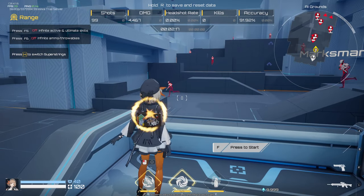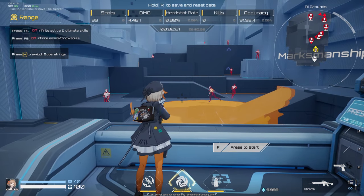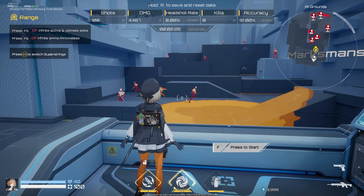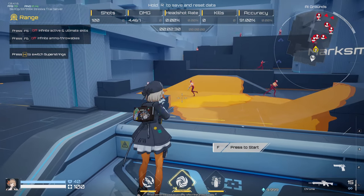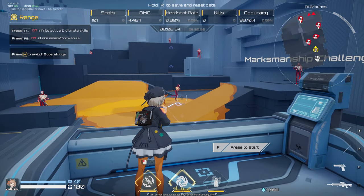Her active skill, Pigment Bind, allows her to cover the targeted area in paint, slowing enemy movement and string blocking, which prevents them from going into that Paper Mario mode and exposing the track of traversing foes. She receives three charges of this active ability, allowing her to effectively lock down high traffic lanes.